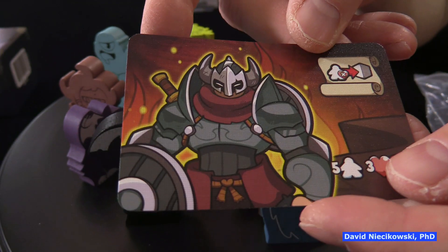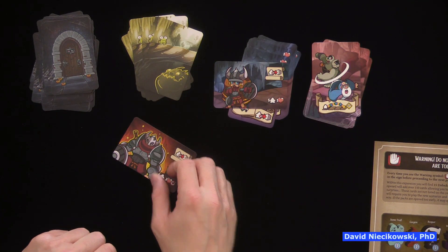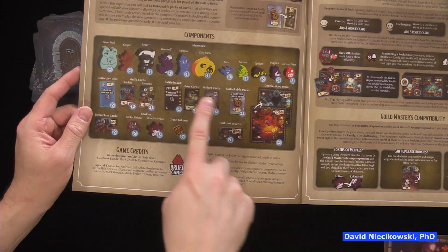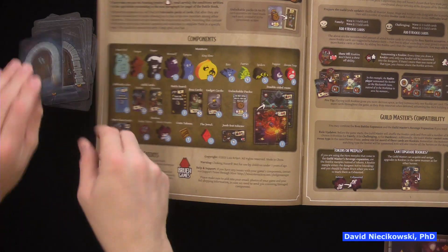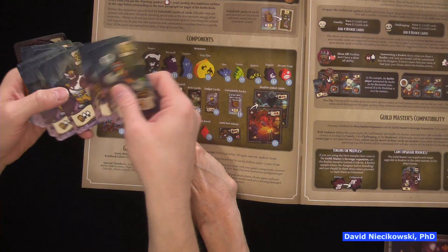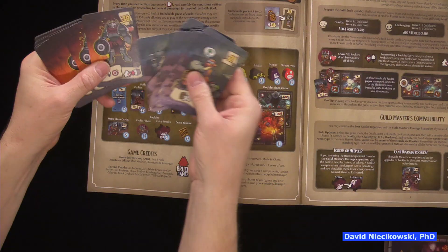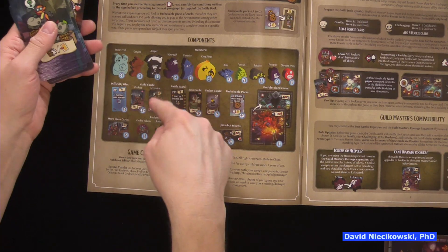It goes with this guy — there's a reference card tied to a particular scenario. It doesn't show the backs of the cards in the rulebook, which is something you should always do, because we don't know what things are. I think it goes with the scenarios — it does match the backs in the original game, but you should still show it in the rulebook.